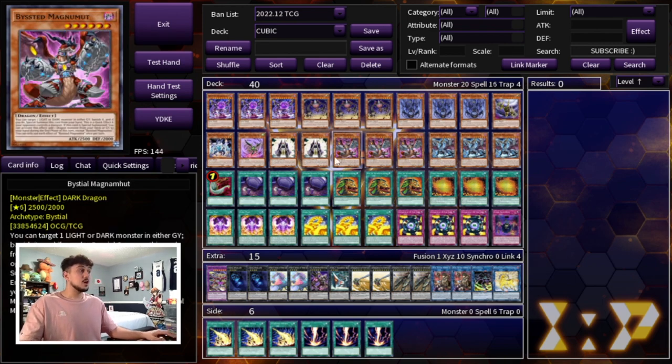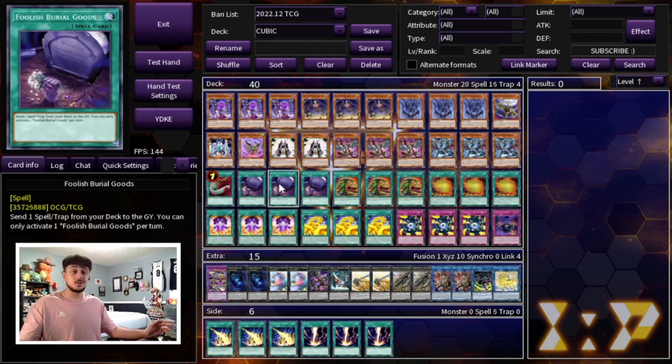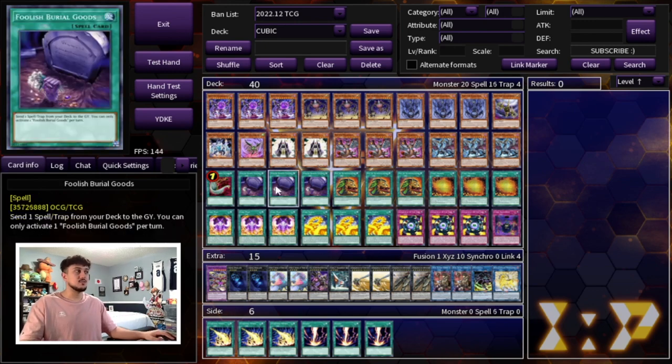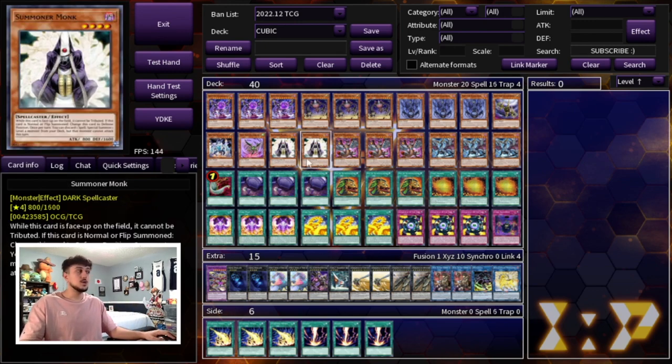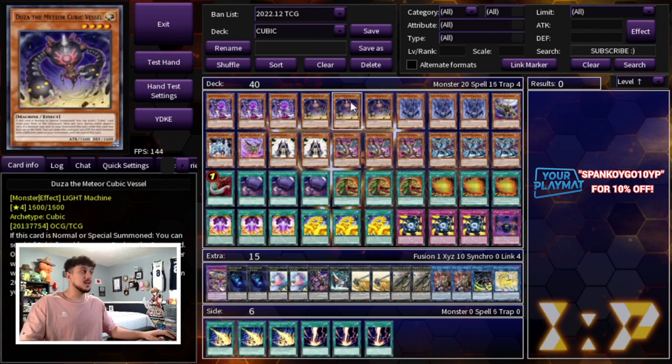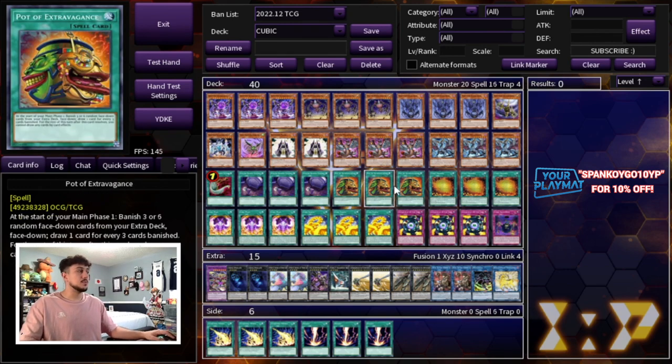For the spell cards: we're playing one Harpie's Feather Duster and three Foolish Burial Goods. You want your spells and traps in the graveyard — they're very powerful when they're there — so Foolish Burial Goods gets them there as fast as possible. Because it's a hard once-per-turn, drawing multiple copies is addressed by pitching extras off Summoner Monk. We're also playing three Pot of Extravagance — you don't really go into your Extra Deck that often, so Extravagance is the best draw card here. Unlike Prosperity, it doesn't make you do half damage, which is really important in an OTK deck, and drawing two cards helps you draw into more Cubic names to summon Crimson Nova.